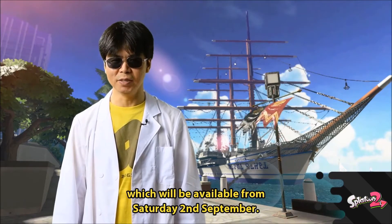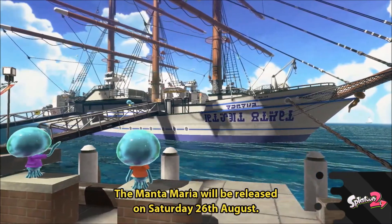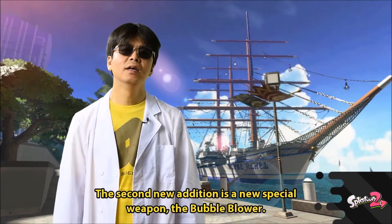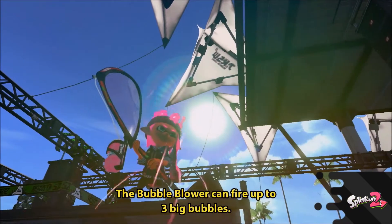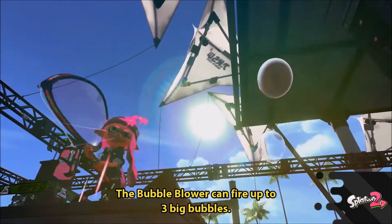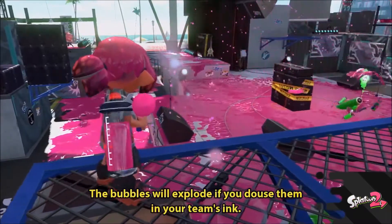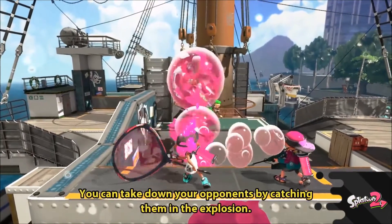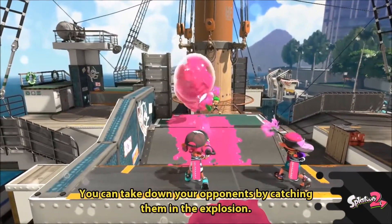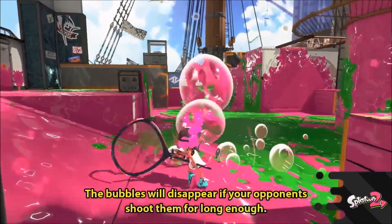It's coming out with a new Forge Splattershot Pro. To explain it quickly: when your special is loaded, you shoot bubbles into the air — as many as you can in the time you have it — and then you and other inklings around you shoot the bubbles, which explode and cause a massive explosion of ink that does tons of damage and gets ink everywhere.